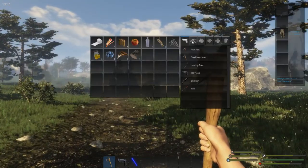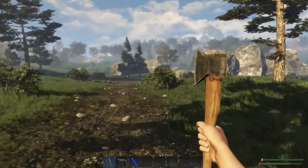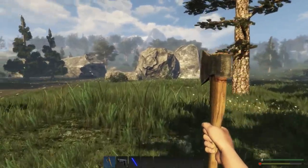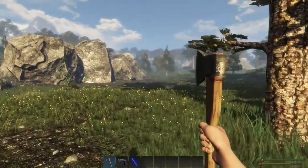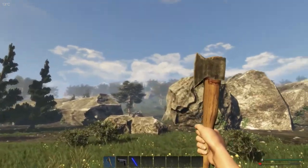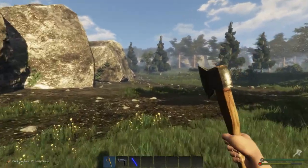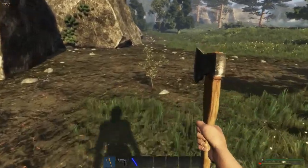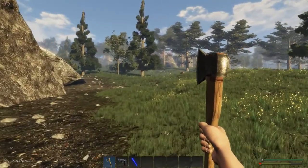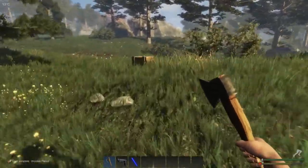I'm actually gonna start making some planks while I walk around because we're gonna need them. I gotta remember fibers too because I need cordage. This looks like a nice little area to call home, maybe even get it spanning over the top there. That way when the hunters come around I don't have to worry about not being able to see them. I'll also think about different base layouts so I don't have to worry about blind spots.